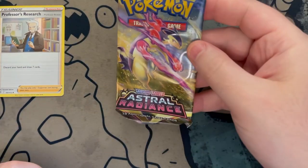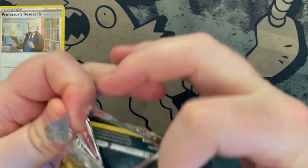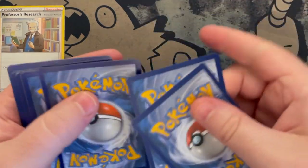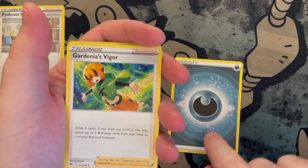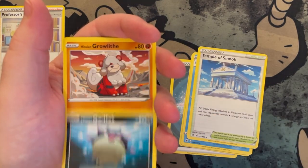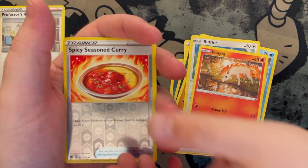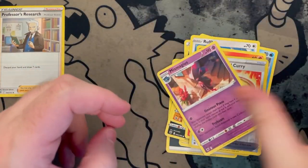Up next, Astral Radiance — I think that's one of the sets we need the most of, outside of Battle Styles, but I've never seen Battle Styles anywhere. There's your code, one, two, three, four. We got Gardenia's Vigor trainer card, a Whiscash, a Temple trainer card, a Hisuian Qwilfish, a Hisuian Growlithe, a Bergmite, a Rufflet, a Ponyta. Reverse holo is Spicy Season Curry — very yummy — and our rare is a Mismagius non-holo. Kind of a bust.